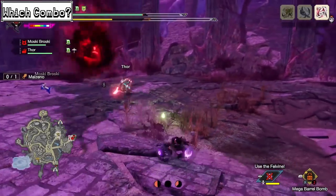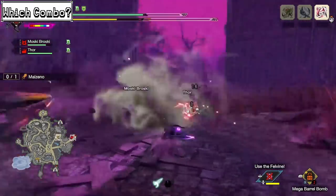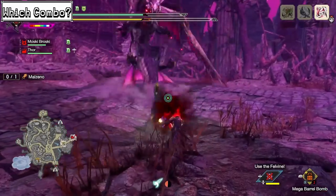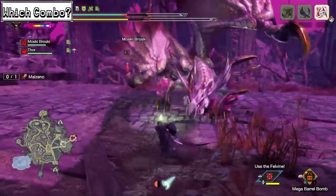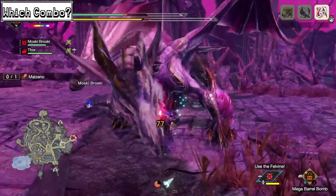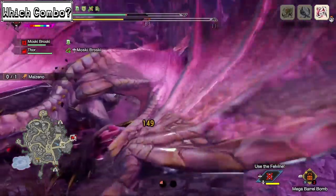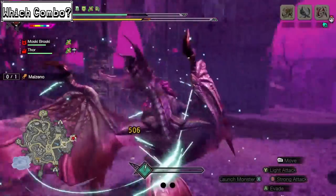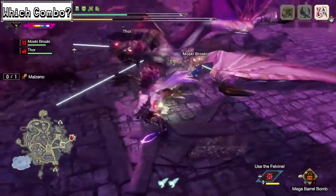Even in multiplayer, I recommend Metsu Shoryugeki over the windmill, as the monsters in Sunbreak became more aggressive and their tracking improved, making it easier to fit counters into multiplayer fights. Though I'll say it once again — please refrain from using a large barrel bomb to proc your own Shoryugeki in multiplayer, as there's a high chance you'll annoy other melee players or knock yourself away when playing with ranged players. If you're learning a new monster, the Windmill will be more appealing, as countering a move you don't know or can't read will be hard to perform. The Windmill also has the highest iframes in the entirety of the Sword and Shield kit, making it a comfortable choice in any fight if you aren't as focused on damage.